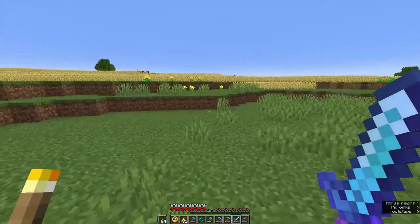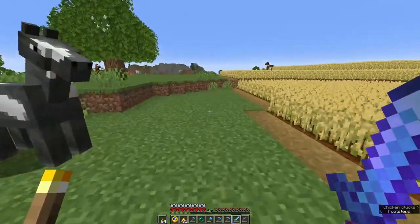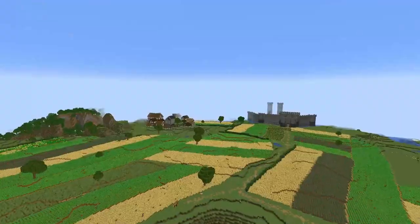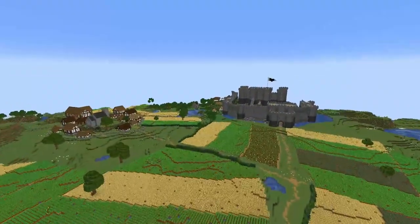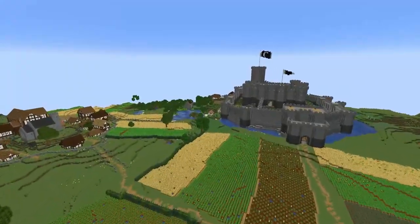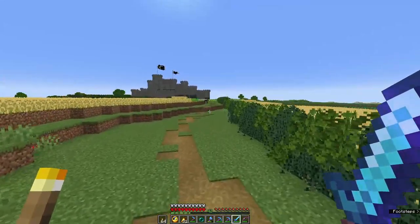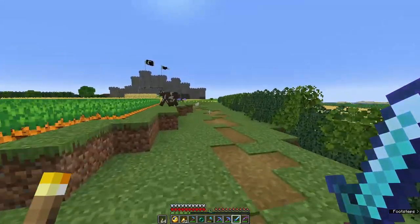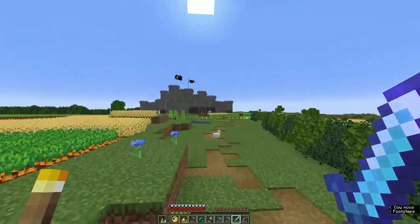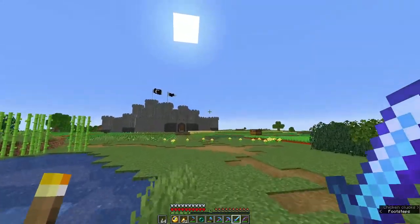I'm going back up to the castle. I'm going to start getting things together so that I really can work on the outer bailey next time. Now that I've had a chance to breathe — if you've made it this far, put the code word in the comments: 'onward.' And I will see you up at the castle next time. Bye bye.